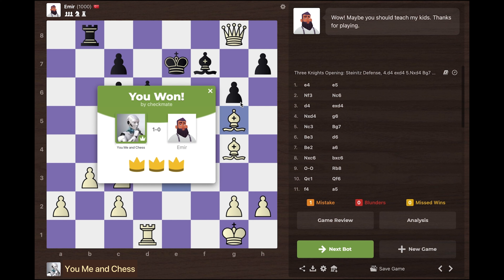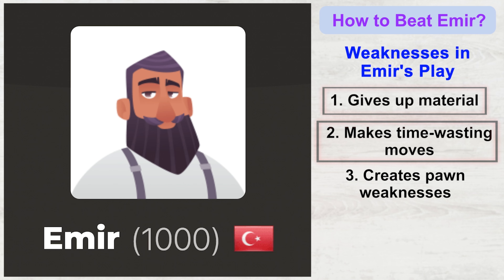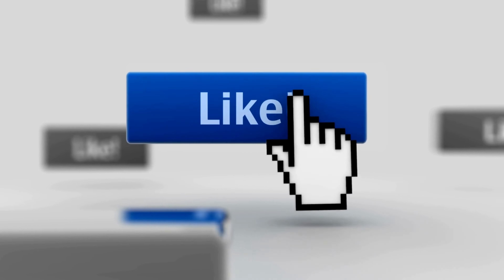That was so easy. You just saw how Amir easily gives up material, makes time-wasting moves, and creates pawn weaknesses. If you loved this tutorial, please like this video and subscribe to my channel.